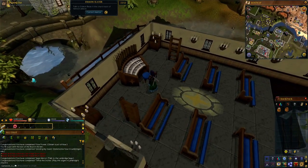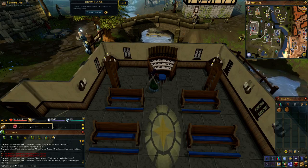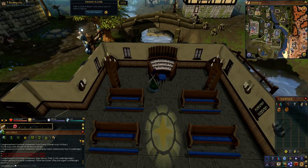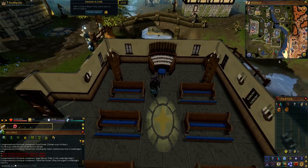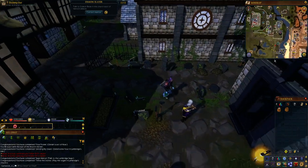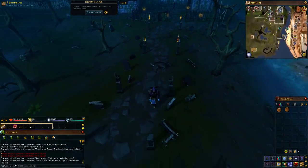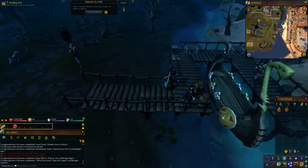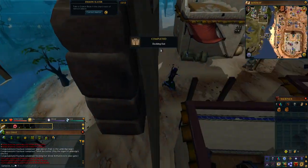Next: 'Docking Out' — enter Al Kharid via its west gate. It used to be you couldn't go into Al Kharid without bribing the guards with gold coins, but now you can. It's to the south: go past the cemetery, into the swamp, and there's a crossing — there it is. 'Docking Out' completed.